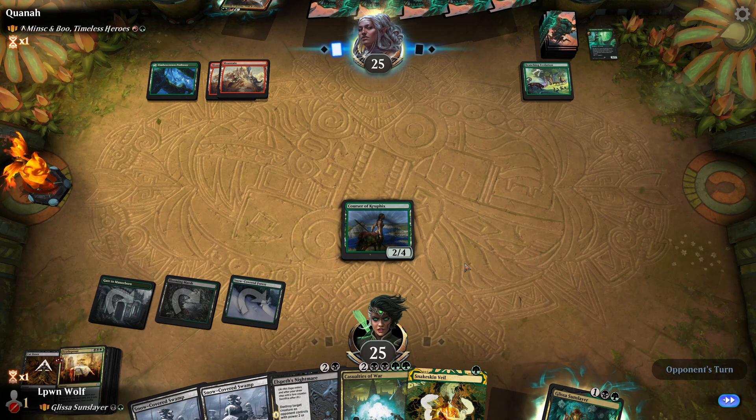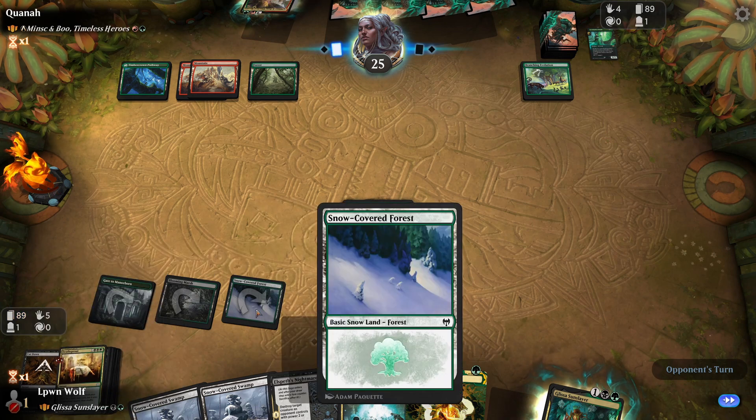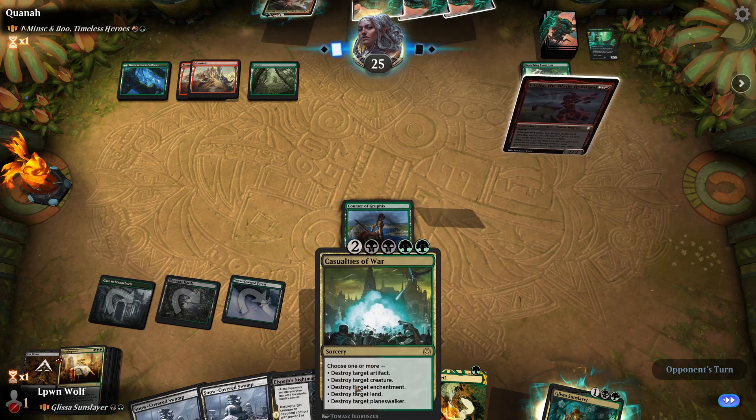We are looking absolutely fine here. We have the mana to cast it, kill stuff, ramp, and if we do get to successfully cast it, the following turn we can follow up with the Casualties of War, which should pretty much assure our victory at that point.